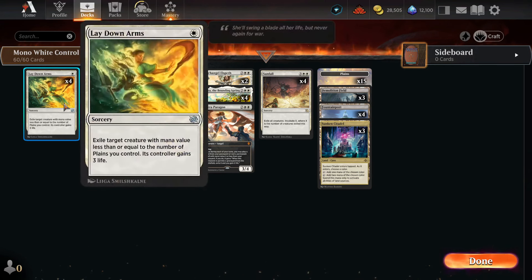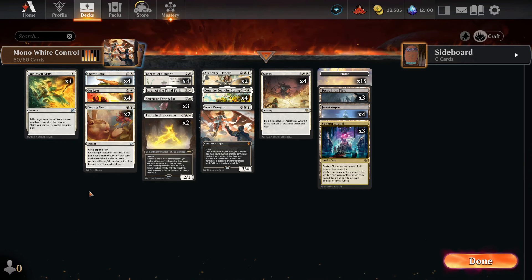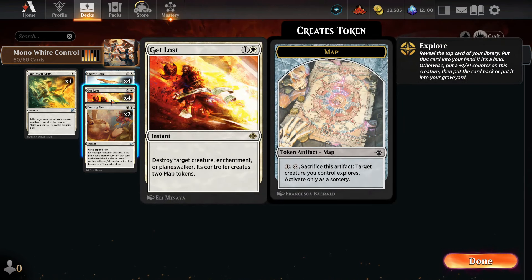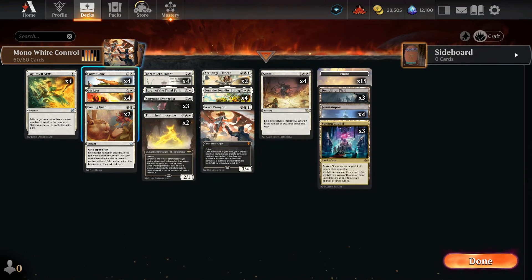So what are we going to do? Early game, we got four Laydown Arms to remove creatures with Death Triggers — so if they got Death Triggers, it's gone, they don't get to pump anything, they gain three life, whatever. Turn two, we got four Carrot Cakes to make our little bunnies and also gain life for us. Then we have four Get Lost to remove our opponent's creatures. And then two really impactful cards: Imparting Gust. This is an amazing card — it's two mana to exile a creature. If we give them a tap fish, their creature is just exiled, it doesn't come back. So it's essentially a two-mana exile target creature.